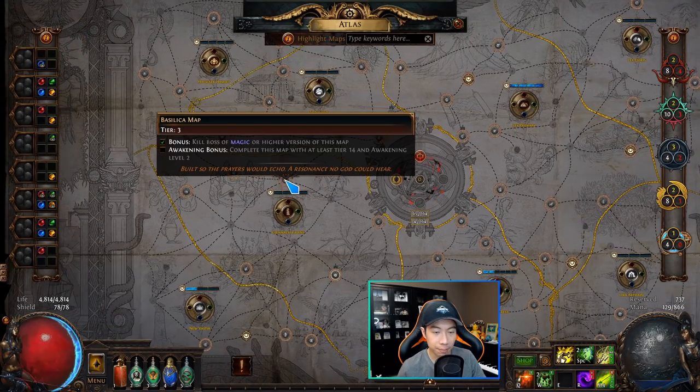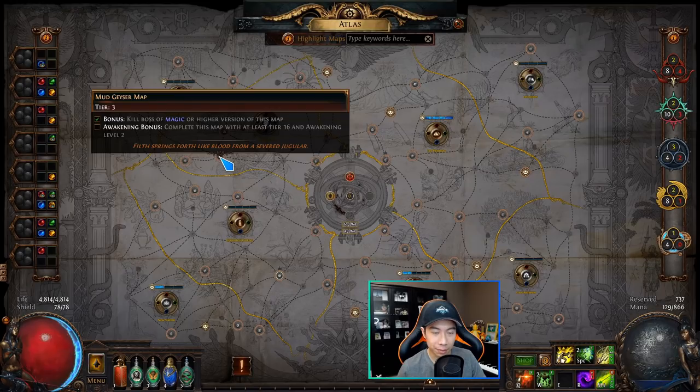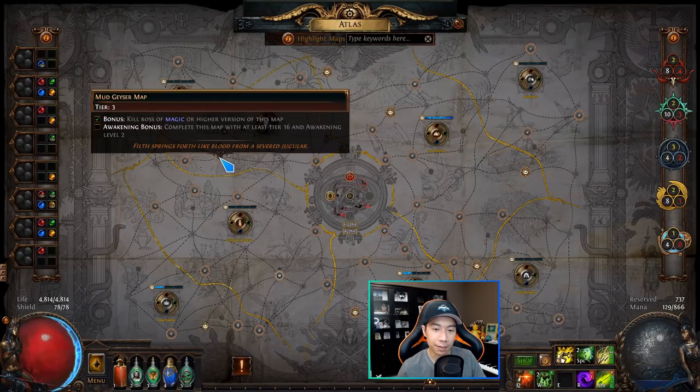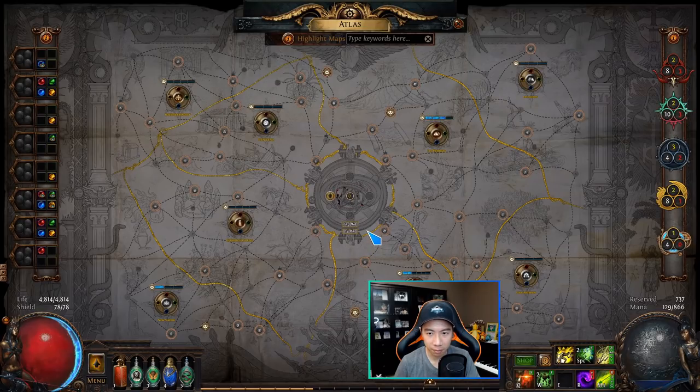That's how you can get uncompleted maps — by running the adjacent map. The other maps that can drop from Glacier are anything else on the atlas that you've already completed, as long as it also obeys the drop rules. For example, the Basilica map can drop in Glacier because it's tier 3, it's completed, and it doesn't need to be directly connected — as long as it's present and completed elsewhere and obeys the drop rules, it has a chance to drop.